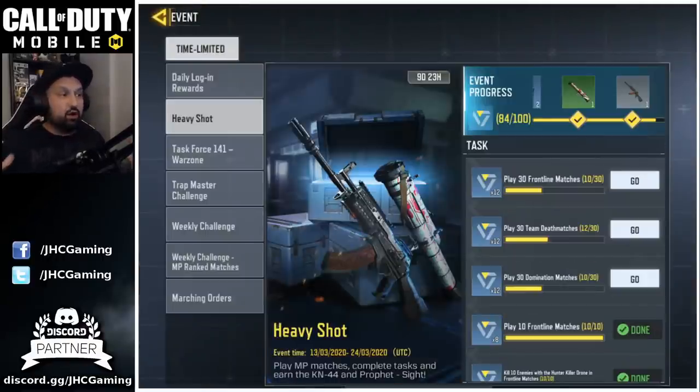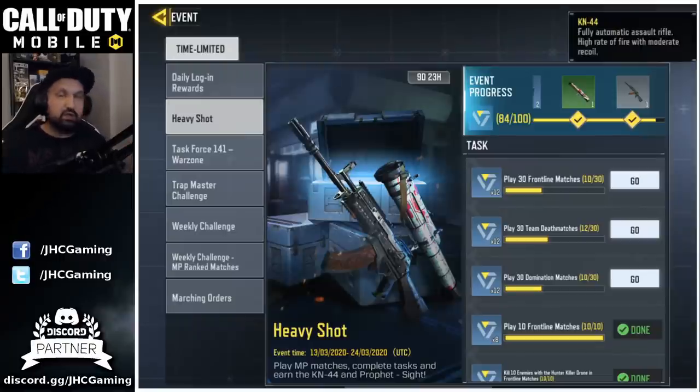The heavy shot event is all about the weapon, and it's what the community has been asking for since the very first lucky draw. People want: when you release a new weapon for money, please release at the same time a free, common, unskinned version for free-to-play players so they don't have to wait three months. And that's exactly what they did — they released the KN44 alongside the heavy shot event where you complete tasks to unlock the free KN44.